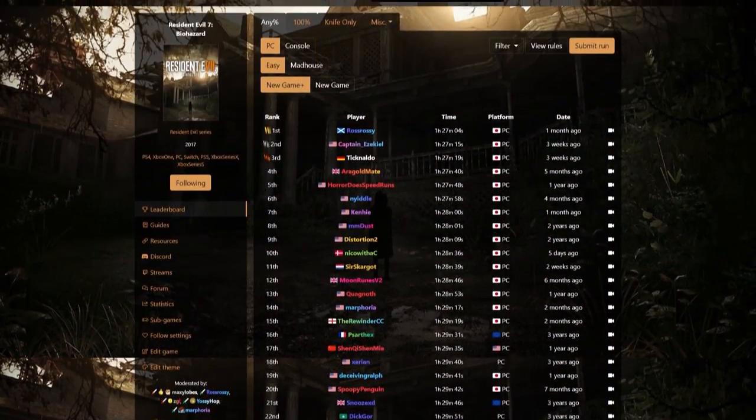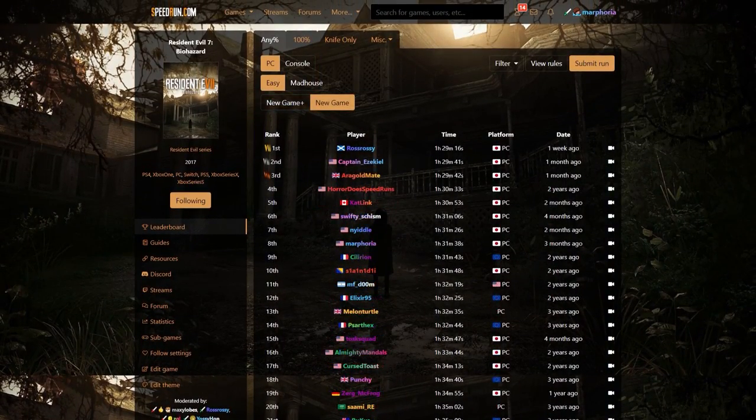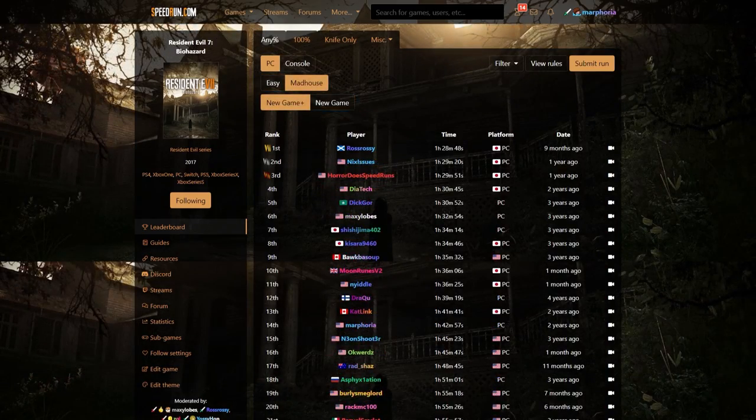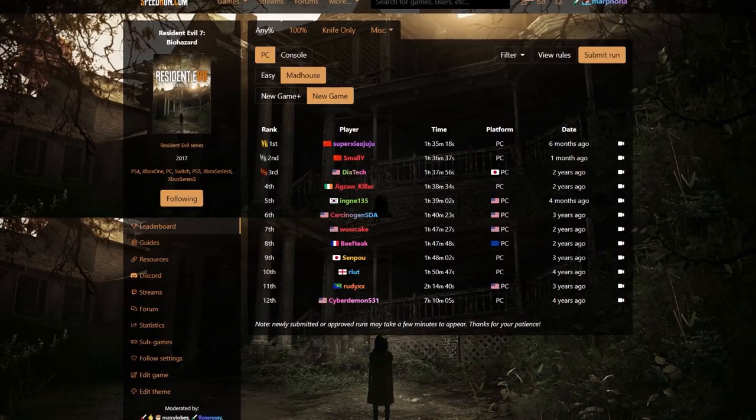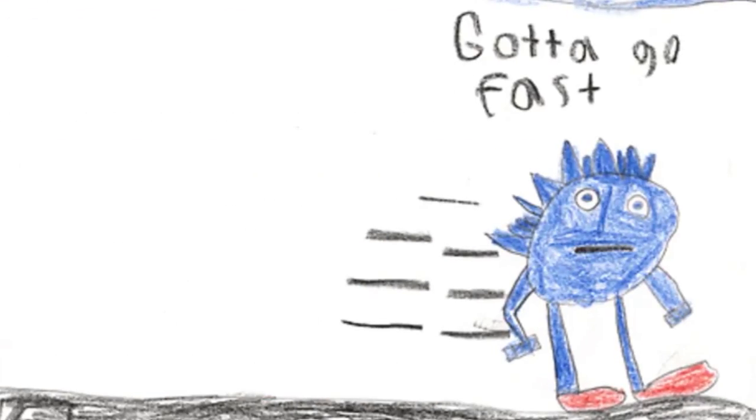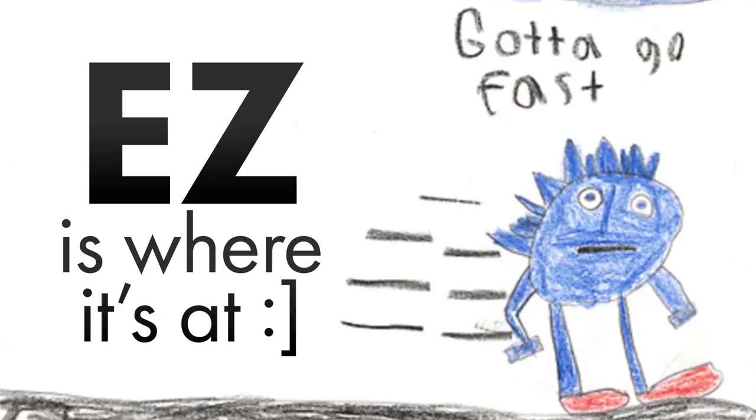On the speedrun.com leaderboards, you'll see categories split up into either Easy or Madhouse. Madhouse, while difficult and challenging, isn't as optimized as a run, hence there's less runners. If you're looking to go fast, then Easy is where it's at.